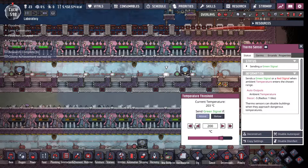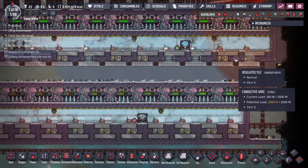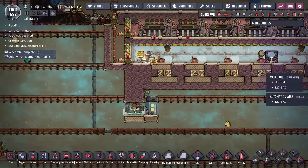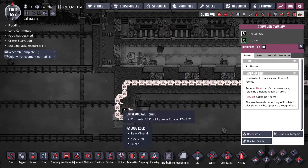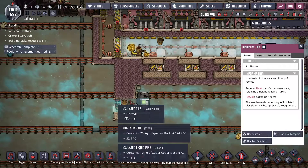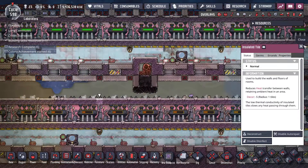Each of these doors is set to 200 degrees. As you can see, all of these steam turbines are running full out and these are sucking off some more heat. By the time the igneous rock gets down to here, it's down to around 125 degrees. I'm then cooling it down a bit more so I can use it in my base if need be.